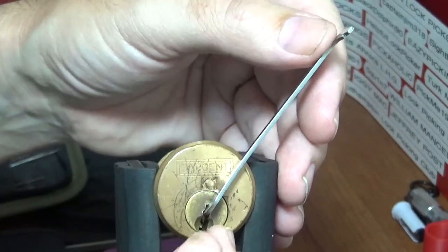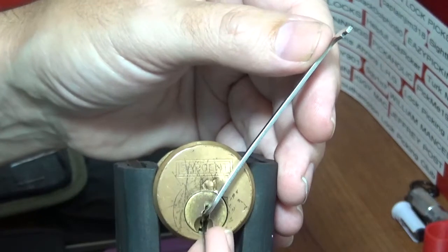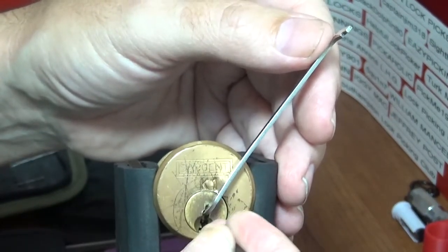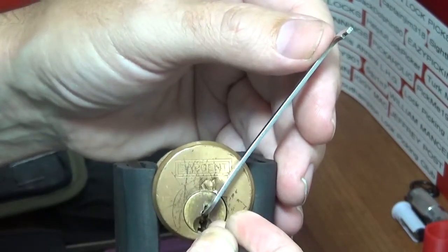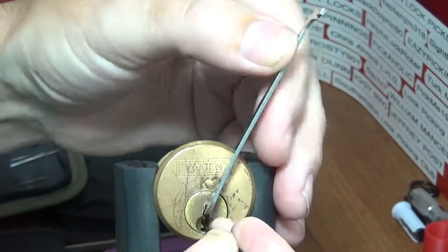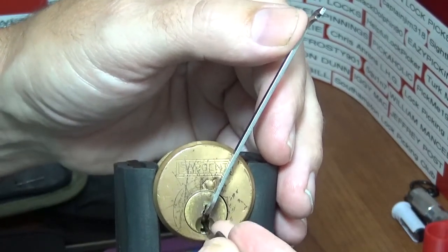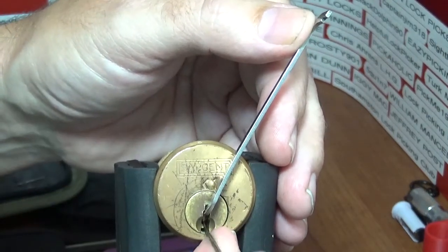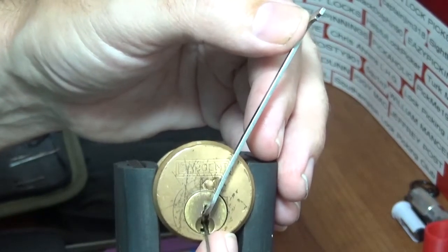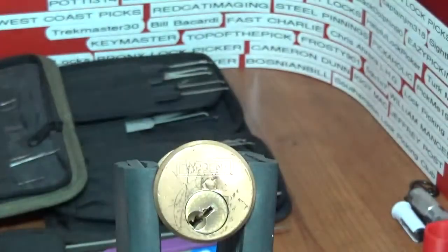Back into the false set. I've got to find where that trap is. I'm going to guess it's all the way in the back. I lost that false set though. There we go — yeah, see what I mean? Seriously, seriously tricky. Stop the timer. It makes you just kind of run in circles — it's one of those tricky suckers.